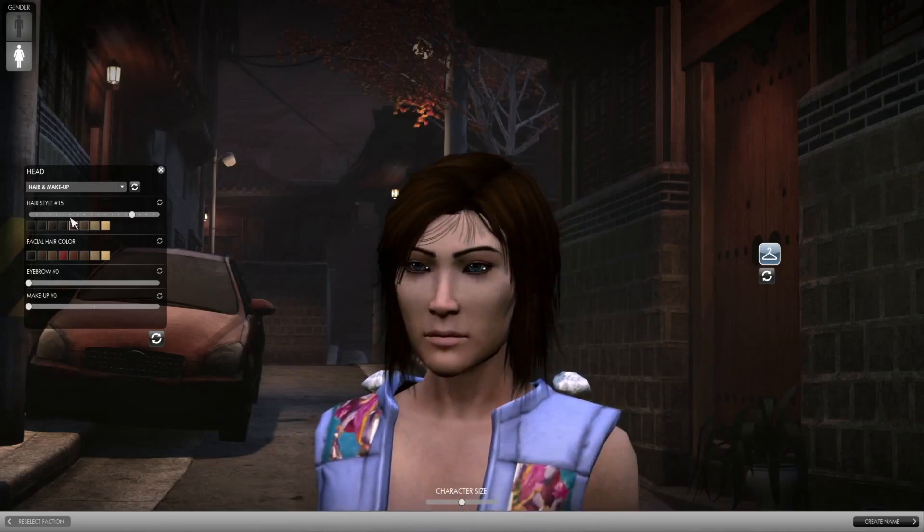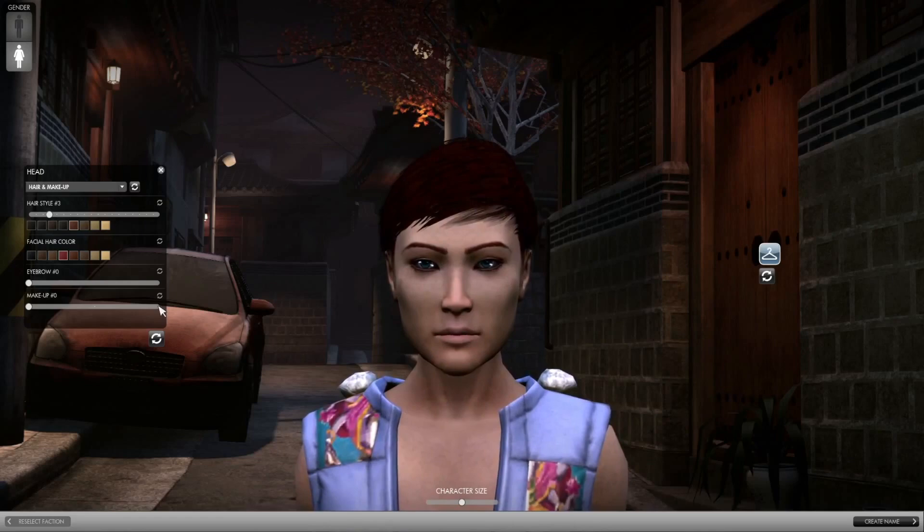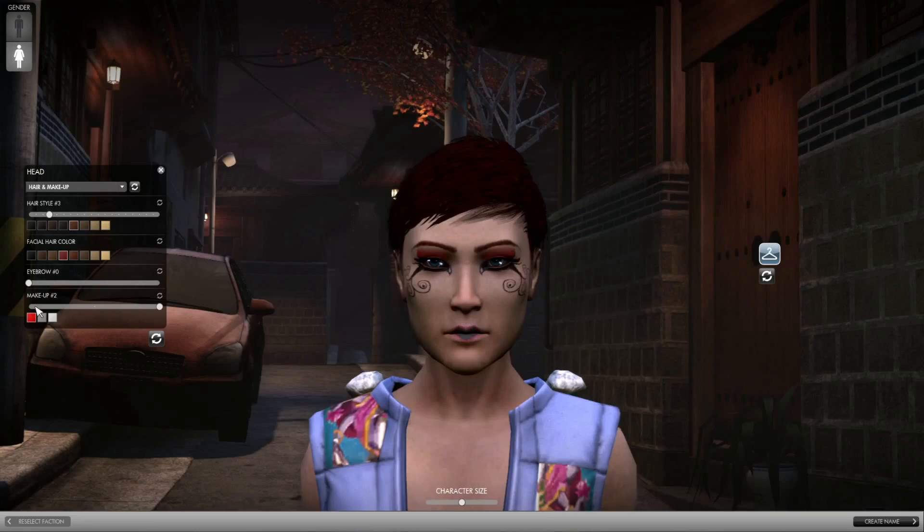Let's go with something boyish that looks sexy. Facial hair color, we can do the eyebrows — get those red as well. And then finally makeup; there will be a lot of different makeup available. We have one extreme example here, but let's just go au naturel and look plain and simple instead.